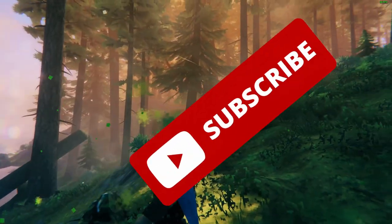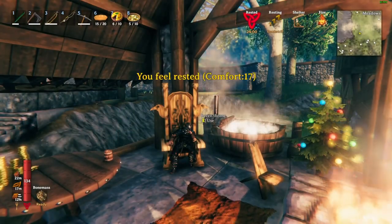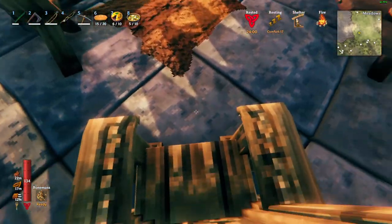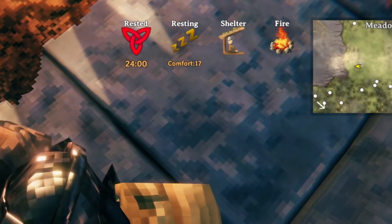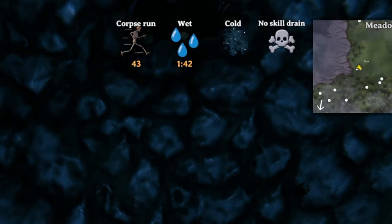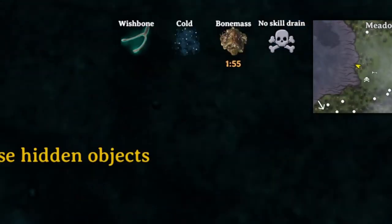The first change I'd make to Valheim is one that I don't think I've seen anyone mention, which is kind of funny to me. Has anyone ever noticed how hilariously basic and inconsistent some of the UI icons are? They've always stood out to me — they aren't really the same quality as other parts of the UI and they aren't thematic either. I assumed they were just placeholders the first time I saw them, but lo and behold they're still in the game after a few big updates.